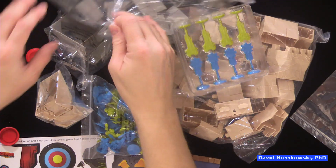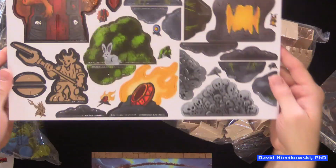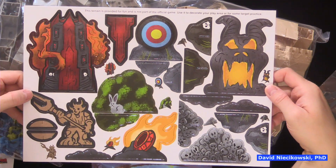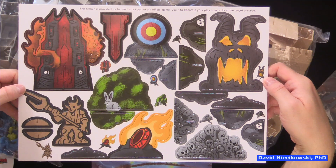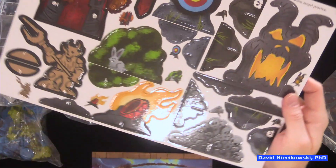Let's take a look at some of the blocks. Here we have some cardboard terrain provided for fun and not part of the official game — use it to decorate your play area for some target practice. That's fun.